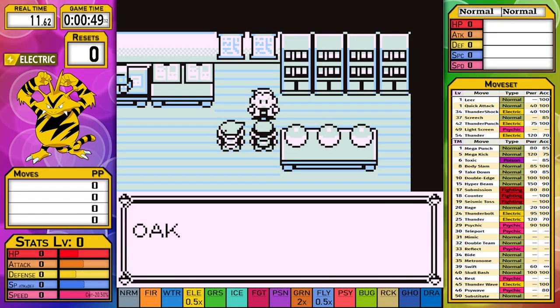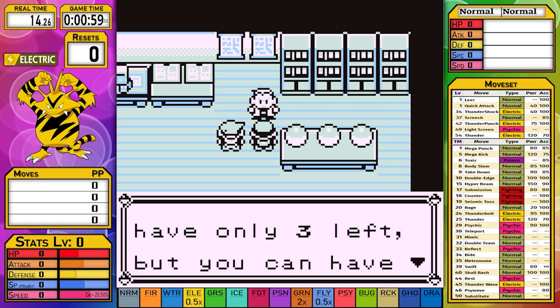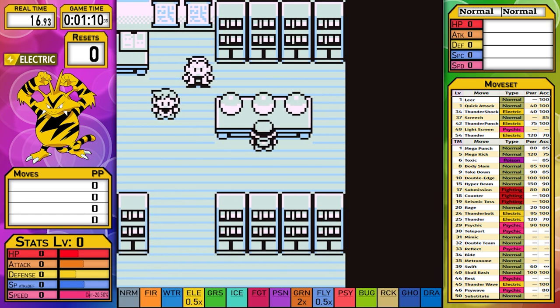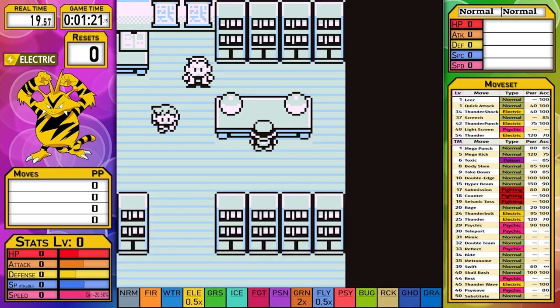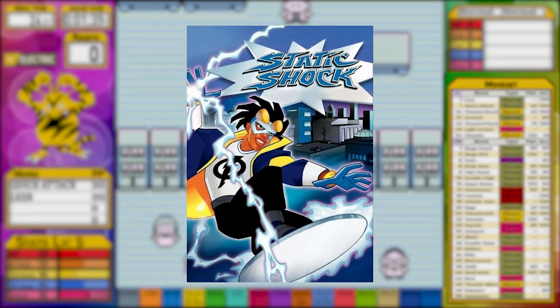We're going to start the game by grabbing our level five Electabuzz and replacing Squirtle with the universal Pokemon randomizer to make sure Champ has a Venusaur, which will resist our electric attacks. Unlike previous runs, I forgot to give it a nickname when I started playing. However, if I were to give it one, I would give it Static - an homage to Static from the hit kids TV show, Static Shock.